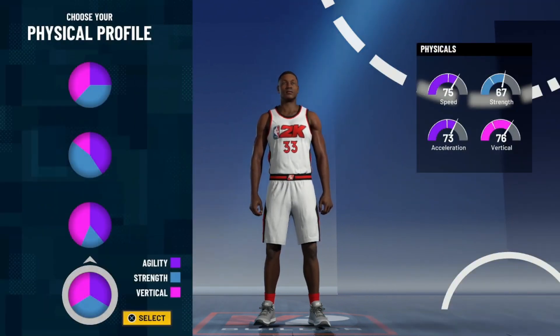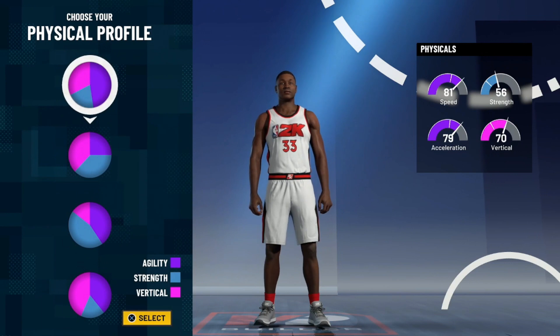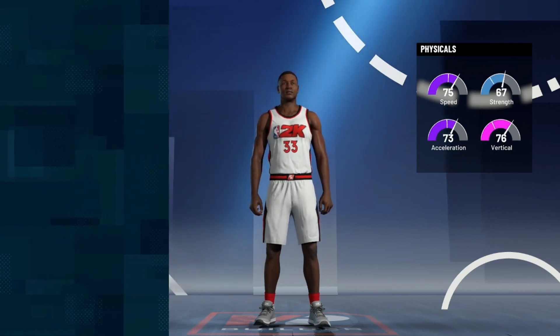For the agility pie chart, you want to take the balanced one. You don't want just speed, because if you're going to be guarding big men, you're going to want that extra strength. And you don't want just strength either, because if you're guarding guards, you're going to want the extra speed — so it goes both ways. You're going to want to take the balanced one right here. Go ahead and click continue.